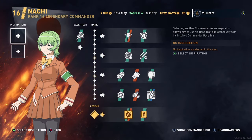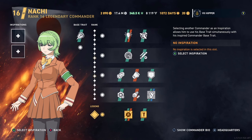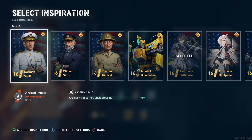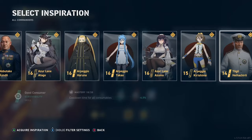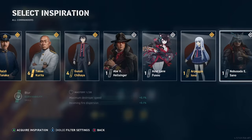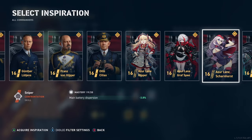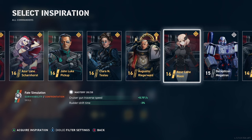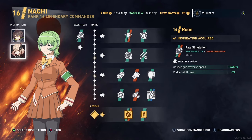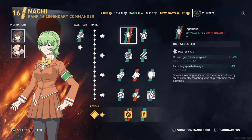I'm gonna give her the same inspirations which I have on Mikawa. Obviously the first one is Baltimore, and then the second inspiration is Rune, which I think is the best. She gives the fastest turret rotation you can pretty much possibly get in this game, while still maintaining your rudder. That's why Nachi is not a good inspiration — she's a good primary commander because Rune is still a better inspiration, and so is Baltimore.